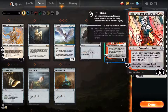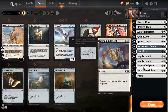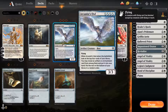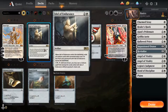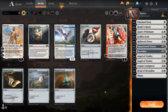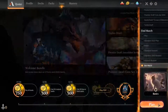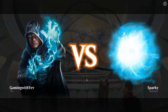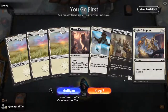Artifacts are a little bit like enchantments. Artifacts can be creatures, they can tap for mana, you can cycle or sacrifice them, and they have effects. Artifacts are kind of like enchantments in that they just stay on the battlefield unless they're removed with an instant.